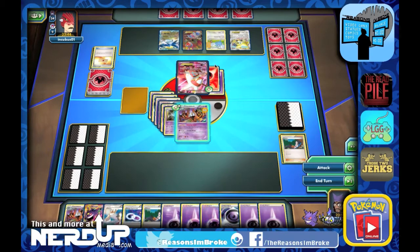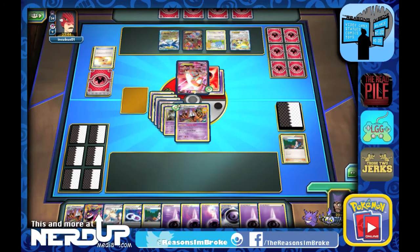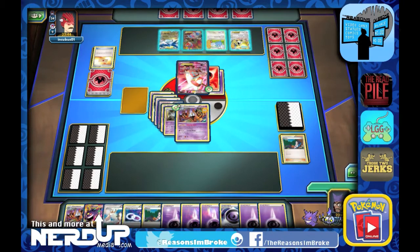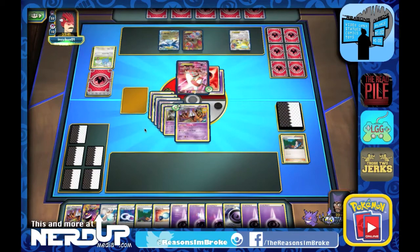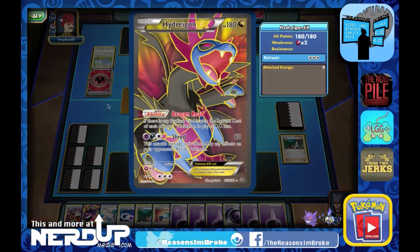We're going to do one damage counter onto the Swablu, and we'll put the rest onto the Jirachi and try to knock that one out next turn. We do get a Rare Candy as a prize, so that'll come in handy once we draw up another Litwick, because we do have a Chandelure ready to go. Once we get the Jirachi out of there, we can start probably working on the Hydreigon EX.